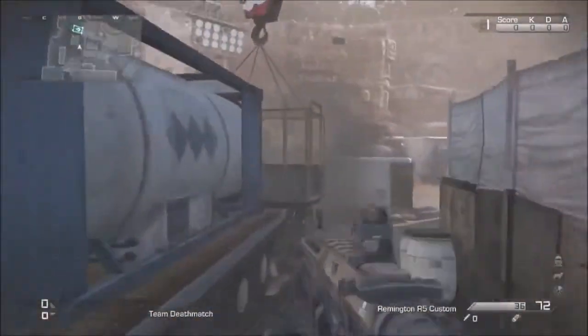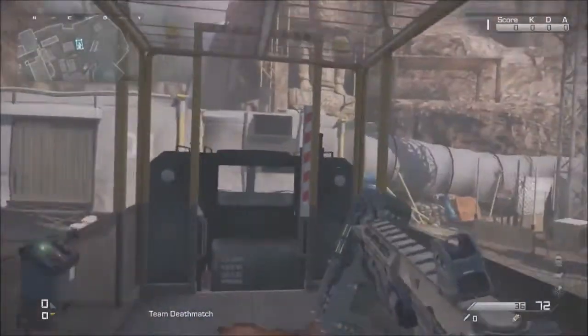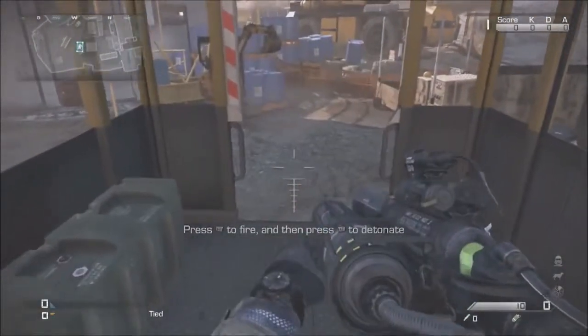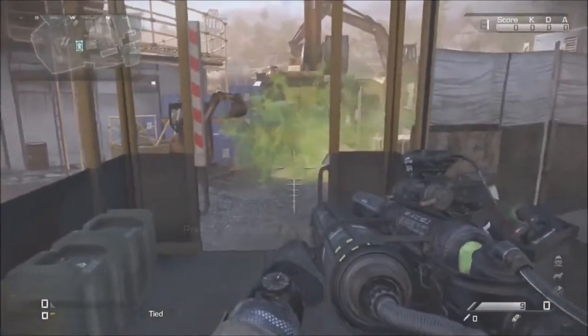Now run to it and you can actually climb inside — the Venomex should be in there. Let's climb in here, and here it is — there's the box. Press X and you'll get the Venomex.